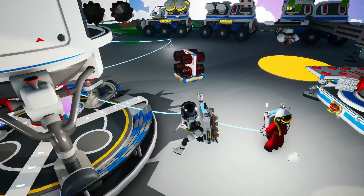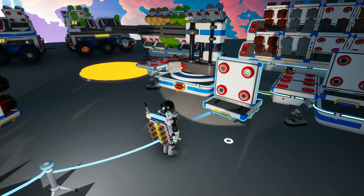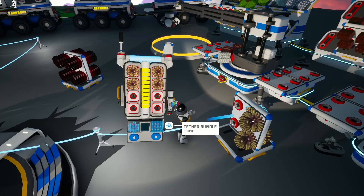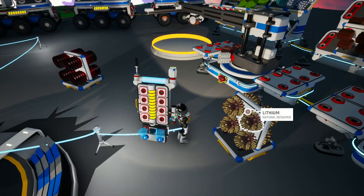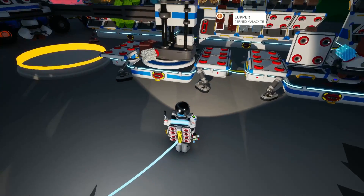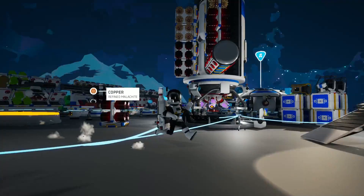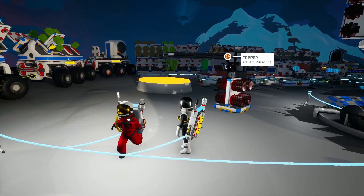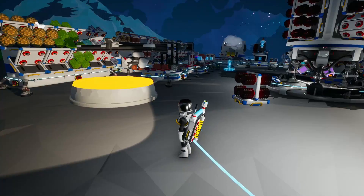You press F on the printer and then you press the button twice. I just wasn't seeing the option. Mace, do you need some coffee or something? Maybe a little Red Bull or something like that?